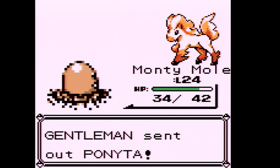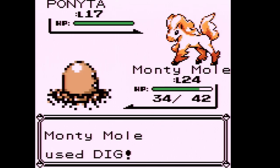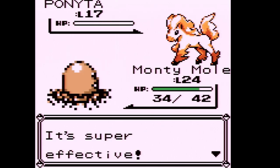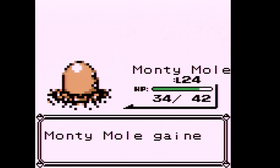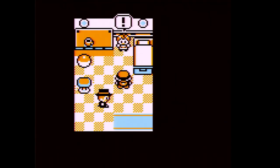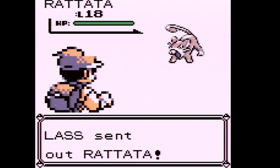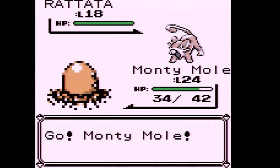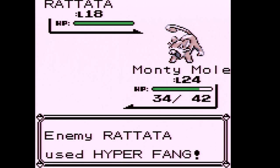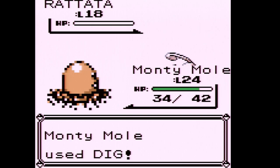This is the first time we're seeing a Ponyta. It's a really good, really fast Fire type — you can't encounter Ponyta until much later in the game normally, but I'll have a lot of great things to say about Ponyta eventually. I think this might be one of the last Lasses we fight in the whole game. It's going to be a nail-biter — we might be just a few hundred XP away from a level-up.